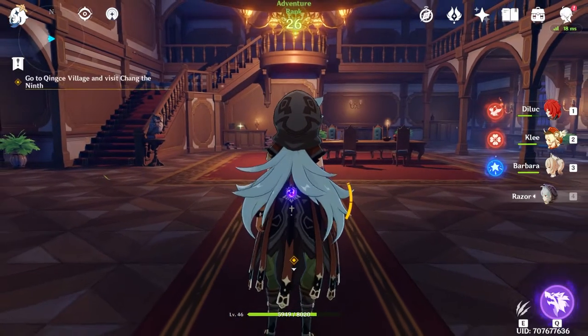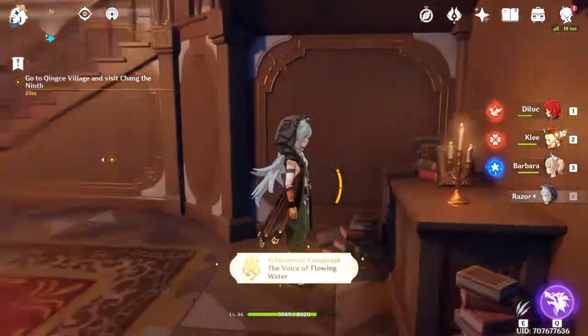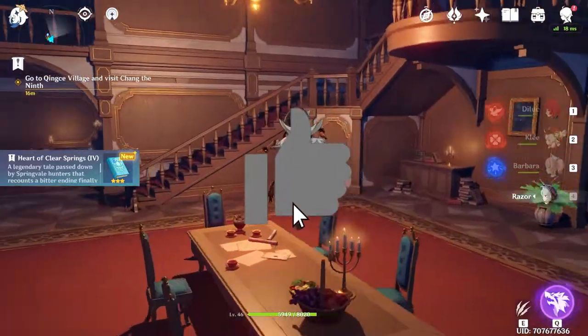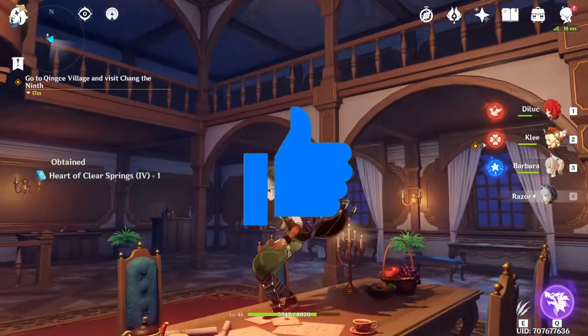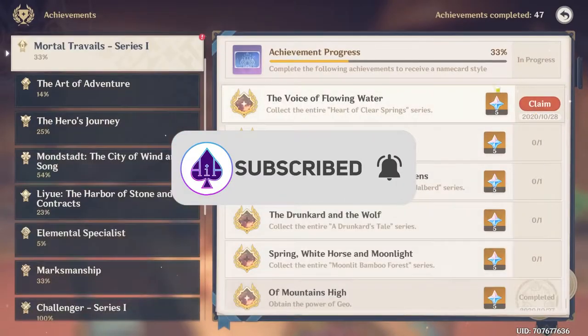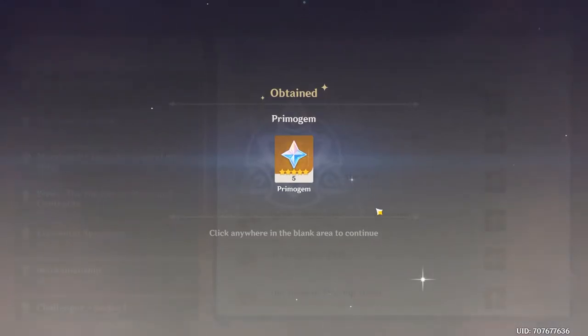Promo over — we're going inside, and straight ahead right here on the table: number four is done. That is the Clear Springs books all complete. Go to achievements, grab your five free primogems. Enjoy.